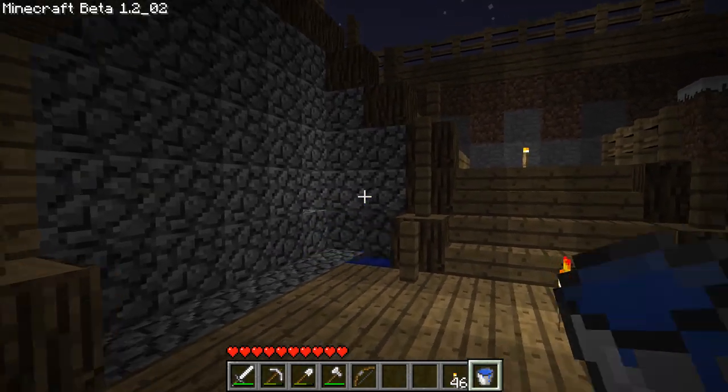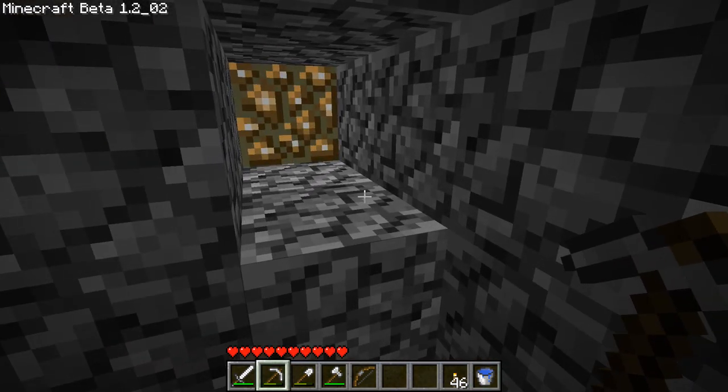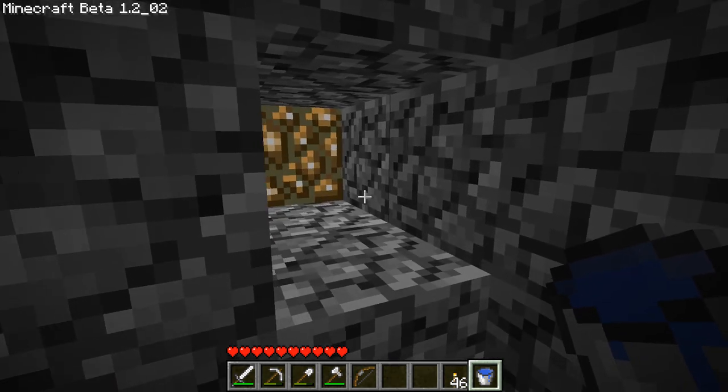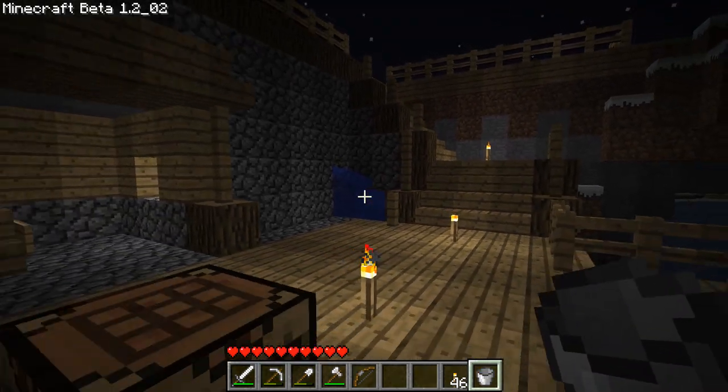If I remove it, then it glows. I think we need to place it a block closer — but I can't pick it up. I'm not going to be able to make more glowstone, so for now I'm just going to leave it like this.